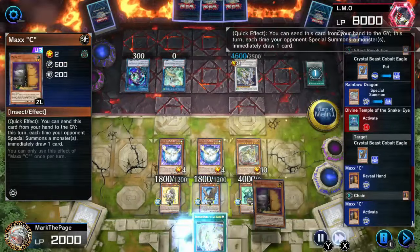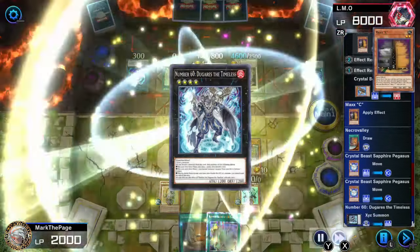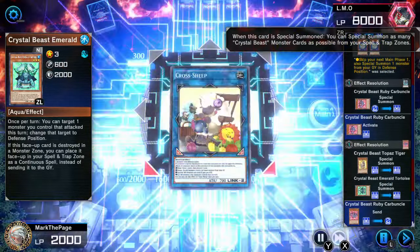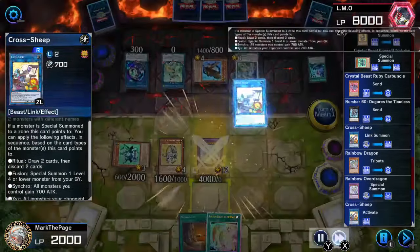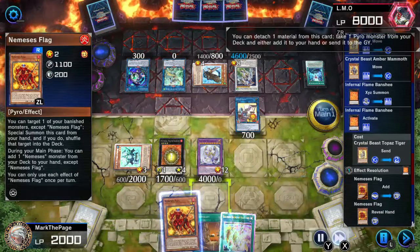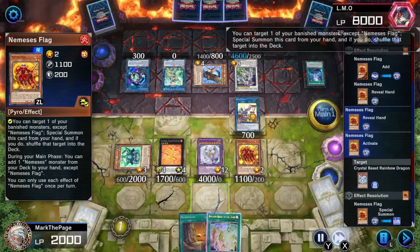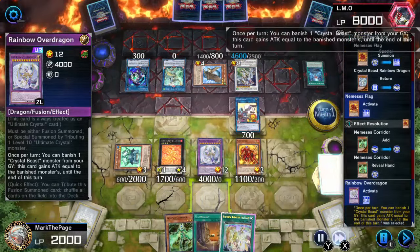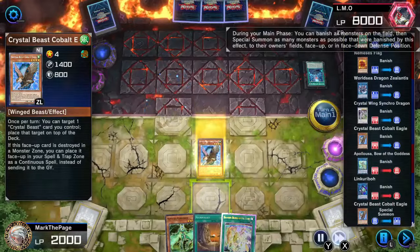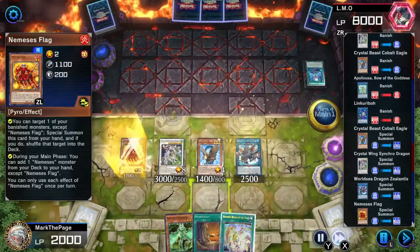I really, really hate Master Duel's timer. It disproportionately punishes combo players, even though I am playing as fast as I can. I went for Zealantis to snatch back that Cobalt, so I could get seven banished monsters for Overdrive's one-hit kill. Getting my Crystal Wing back was a pleasant bonus. The final attack went through with three seconds left on the clock, despite mashing buttons this whole turn. Do you think I was stalling? Konami did!